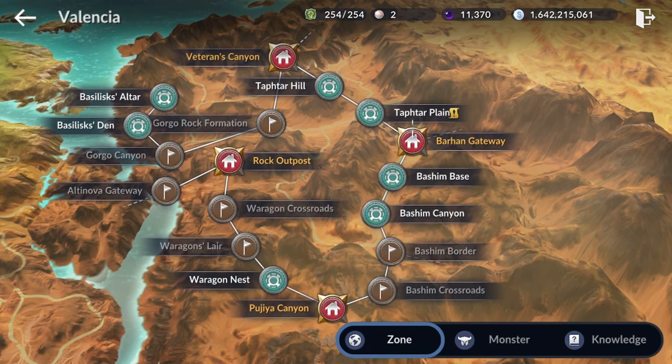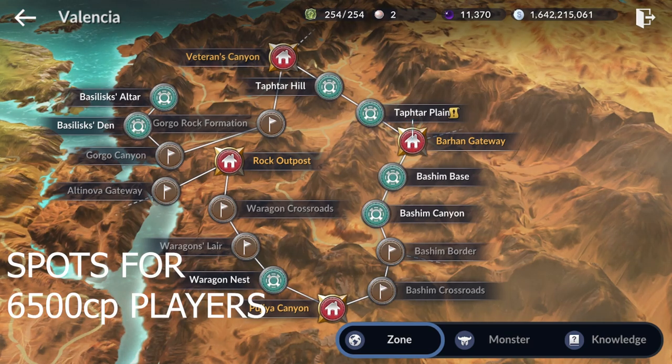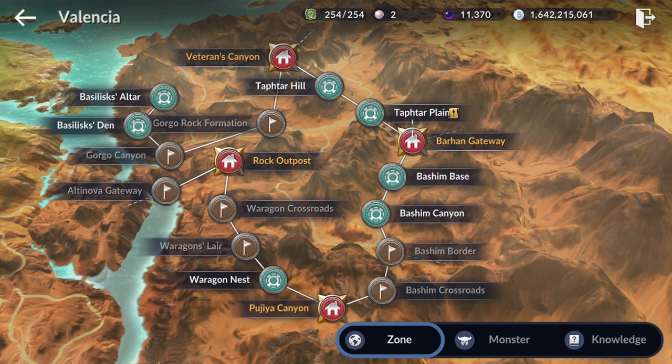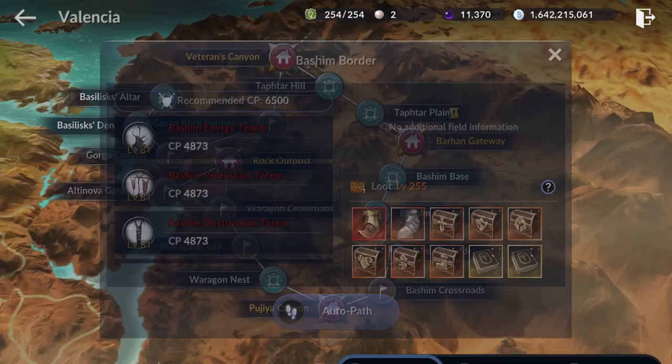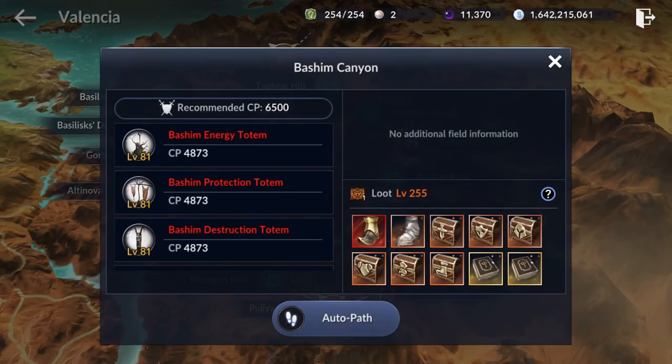If you are around 6500 CP, there are three options you can choose: Bashin Crossroad, Bashin Border, and Bashin Canyon.